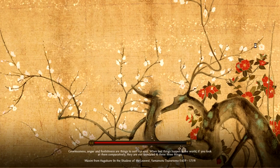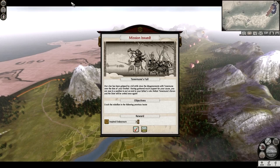The reason for picking the Date is their starting location - they're isolated at the top, so you can't get outflanked. Also, the land is so big in their home province that it's difficult to actually attack another faction on the first turn - you actually can't. So we're going to skip the intro and skip the little chat.